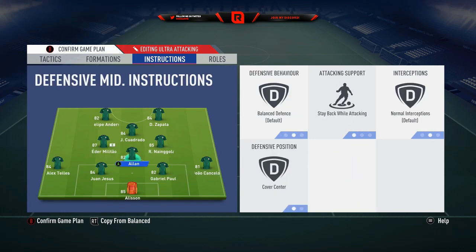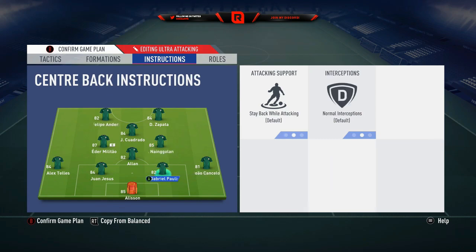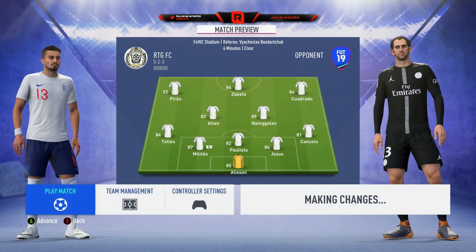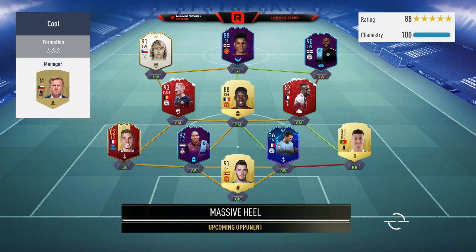Center mids: stay back while attacking, cover center - on both of them now. Before I only had it on one, but I was getting counter-attacked a lot so now I have stay back while attacking on both. Stay back while attacking on the fullbacks with overlap - overlap every single time. It keeps your fullbacks out wide, stops them making inverted runs toward your CMs, keeps their position basically. That is it for the 4-1-2-1-2. Now I'll go into gameplay and show you how well this actually works. This is the gameplay footage - I am in Division 3 with this RTG team, which is unbelievable.